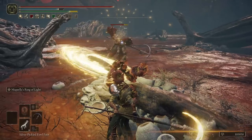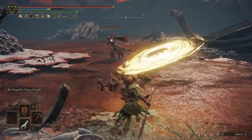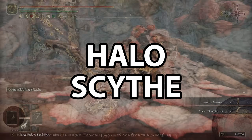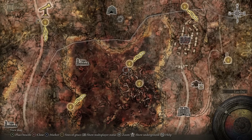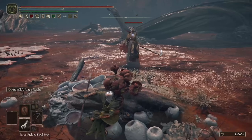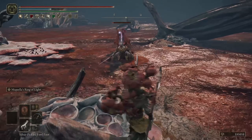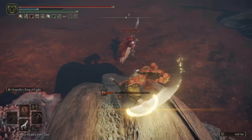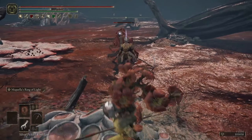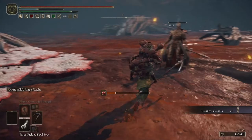Now we'll move on to two of my favourites — the Cleanrot Spear and the Halo Scythe. We'll start off with the Halo Scythe, which will drop from any of the lesser Cleanrot Knights wielding the Halo Scythe here in the Aeonian Swamp in Caelid. The ones walking around drop it, while the ones hidden underneath the swamp who jump out at you wield the spear. Just look at the Ash of War — this is so incredibly awesome. The weapon skill, Miquella's Ring of Light, has to be one of my favourite weapon skills in the game, and you can just spam it as much as you want. It has quite a decent range on it as well, along with a hefty amount of damage.